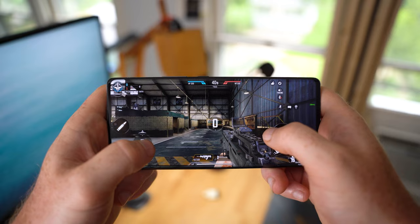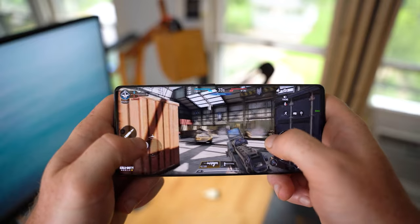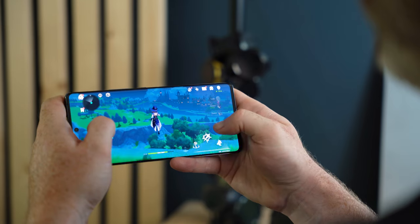Out of curiosity, I ran 3DMark's Wildlife Stress Test benchmark to see how significant the performance degradation was after the benchmark loops 20 times. After the app force-closed three times on the 15th, 18th, and 16th loop, the fourth attempt finally completed with a 54.3% performance stability after the 20th loop. That's the lowest number I've ever seen from a smartphone running a Snapdragon 888, but it's not far off the mark — most devices with that chipset typically range between 55 and 61%.